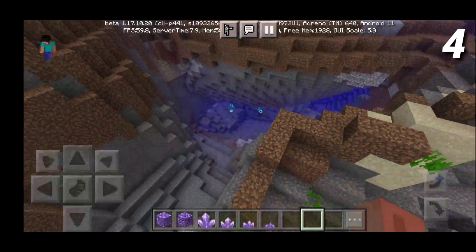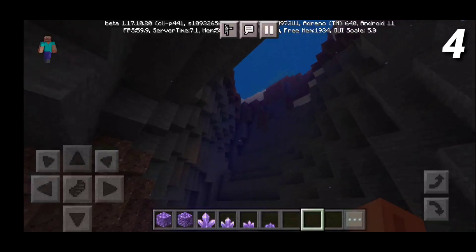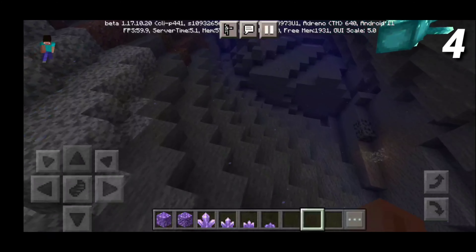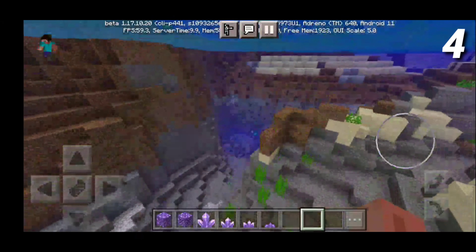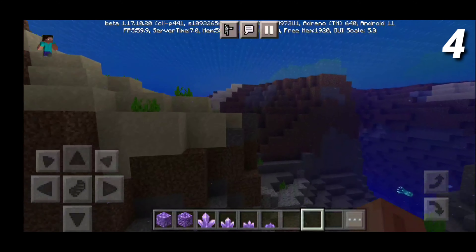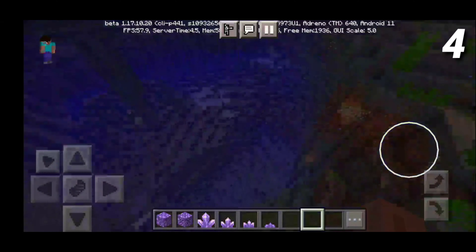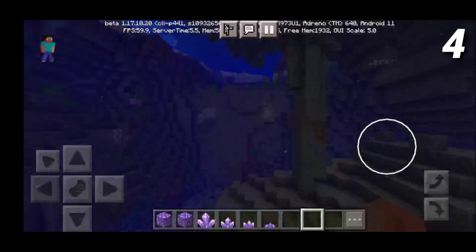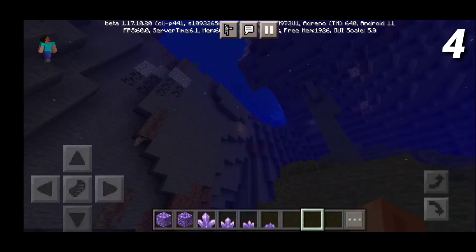One of my other new favorite features at number 4 is the underwater caves. As you can tell, we are currently in an underwater cave and I just absolutely love it. It goes incredibly deep and you definitely get the feeling. There are even some glow squids in here. Literally you can find full-on caves while just swimming normally, and that's just amazing. Here's even another one — there are little crevices everywhere. It honestly makes ocean exploration much more interesting. We finally found a big actual ocean cave and they look absolutely insane. If you want to make some underwater secret fortress, I definitely recommend finding these underwater caves.